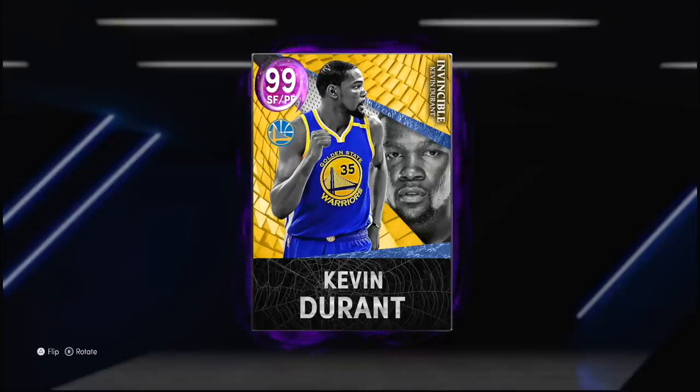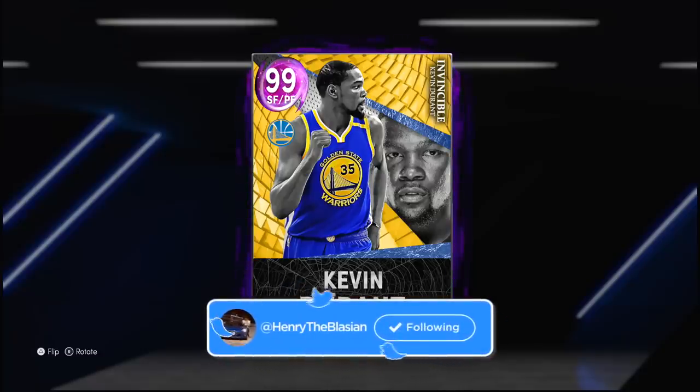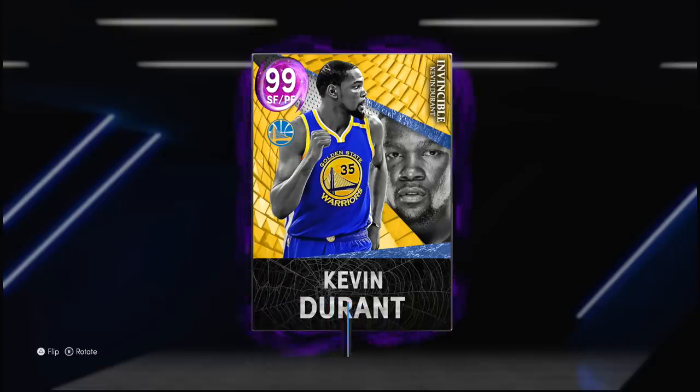Just when I think we've hit the peak end game of 2K, they moved that goal post last week with Luka, Jordan, and Kareem. I really thought it was all over, and then this week it just gets even crazier — everyone was either a seven-foot giant or some kind of invincible card.